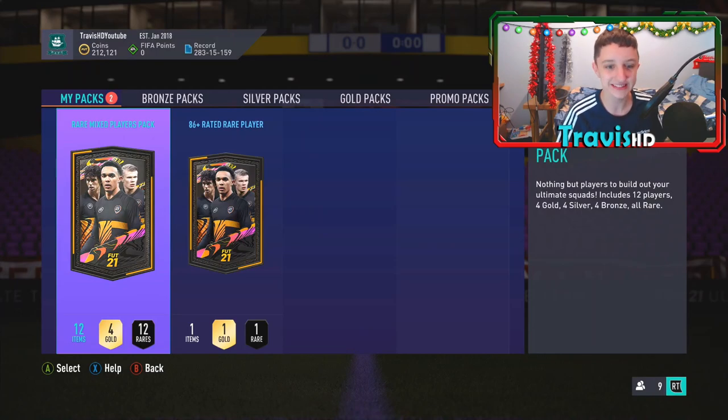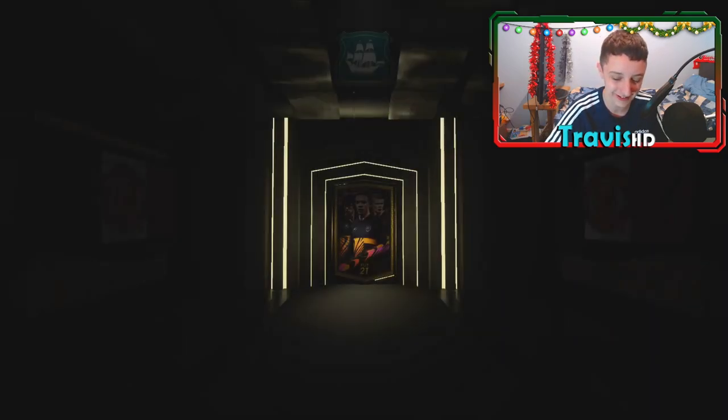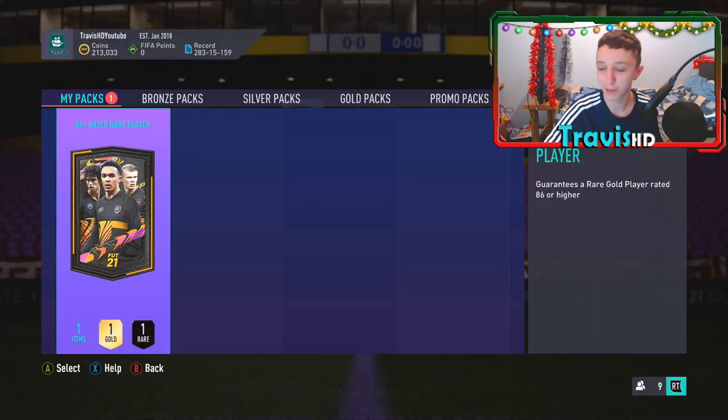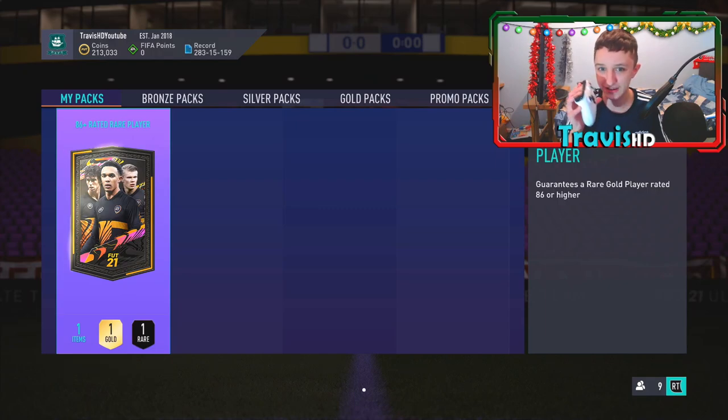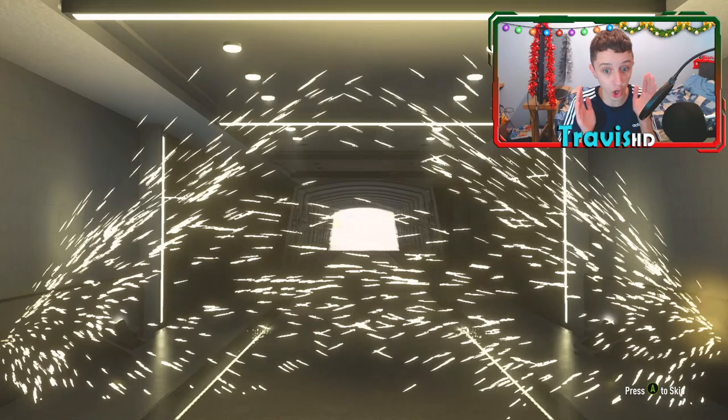Rare mixed and then we're moving on to the 86 rated rare player pack. Right to the 86 plus rated rare player pack! We hit it with the nose pack, put the controller down. EA — oh my god, for the boys, send it! Big pull here — there's a walkout. It's going to be just a gold...